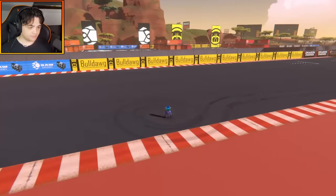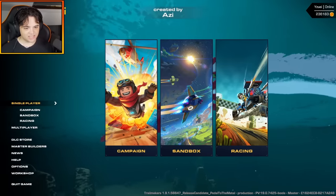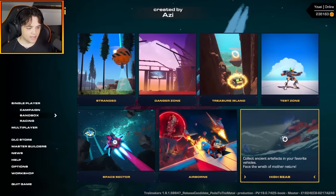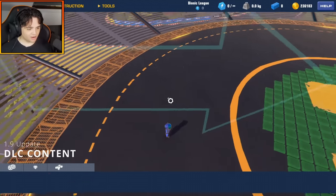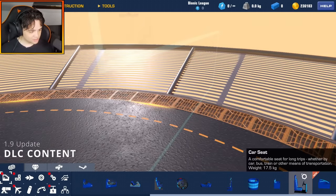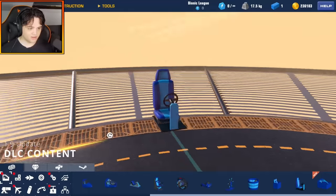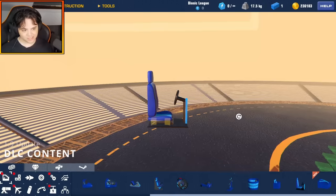I believe that's everything free as part of the 1.9 update. Let's go ahead and install the Motorhead DLC. We are back and the DLC has been installed. Let's load up the race island map once again — it's under racing, that makes sense. Let's check out all of these new pieces. The first seat is the car seat — would you look at this? Very, very cool indeed.